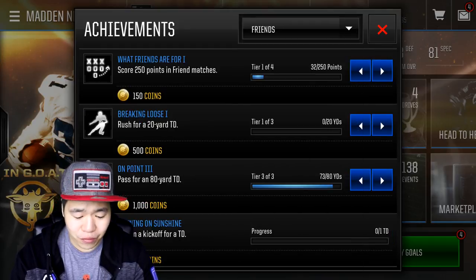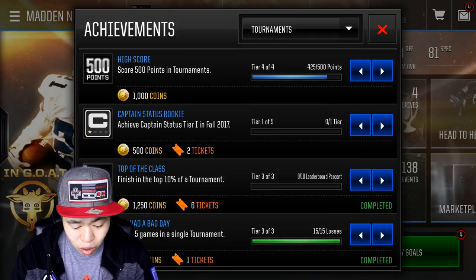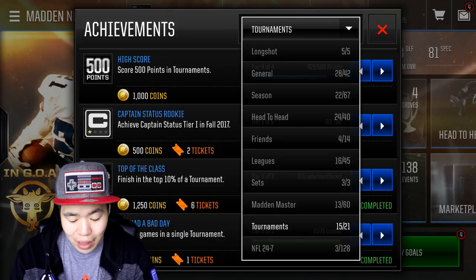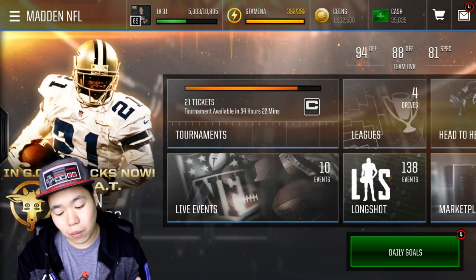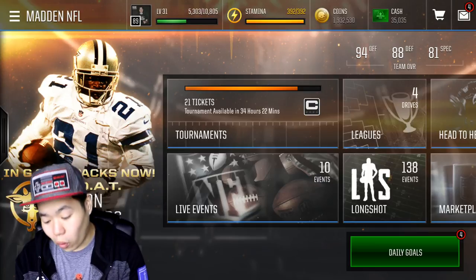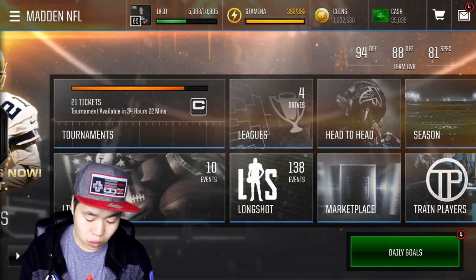Head-to-head will help you out a lot. League games — you just play a game with friends and you will get 500 coins or 150 coins, which is pretty sick. We got tournaments — also a good way to make coins as you guys can see. Now, when you got a little bit more coins, what you can do is open a bit of packs, but I don't recommend it unless you get a little more coins.